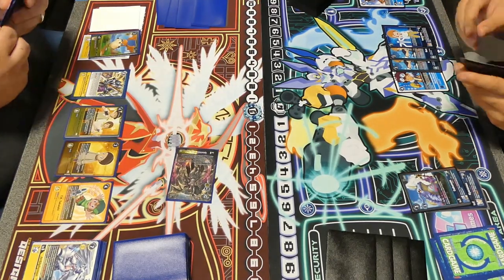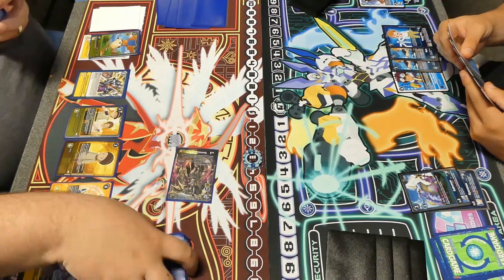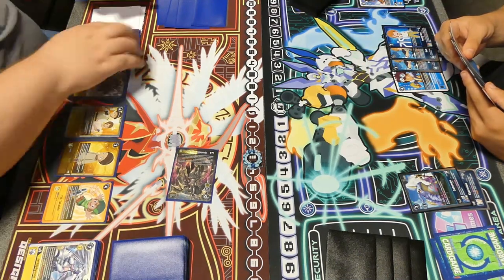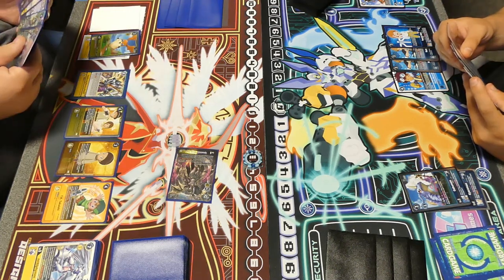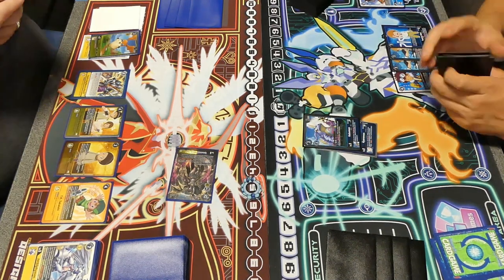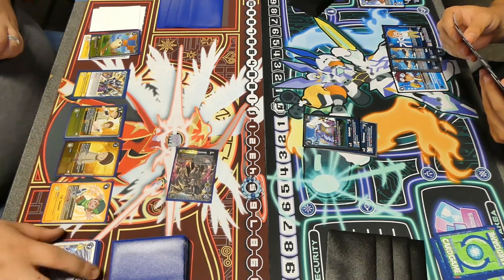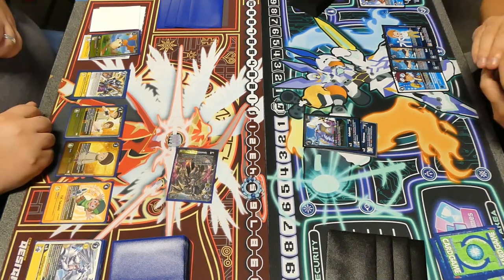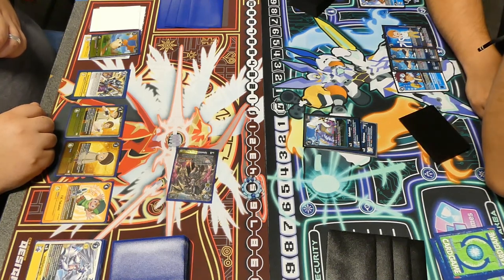Now we see the TK Kari come out — one of the more annoying tamers because it punishes me for swinging in by allowing them to get that extra memory. So now I have to think about whether I want to promote the Gabumon and get those extra two memory and draws, or leave it in raising for more of a combo turn. I'm going to decide to promote here because I kind of just need to draw and cycle a little more to find the cards I need so I don't fall too far behind.